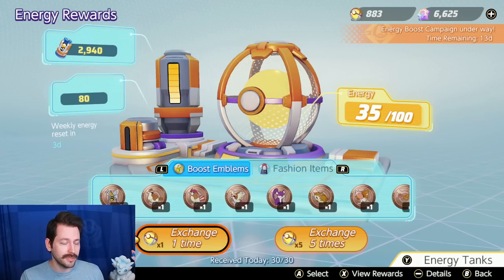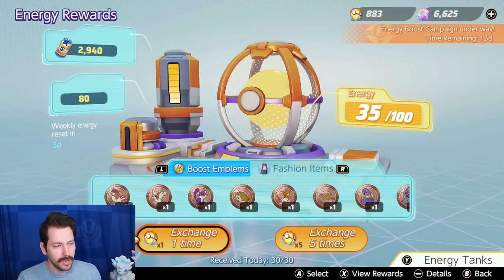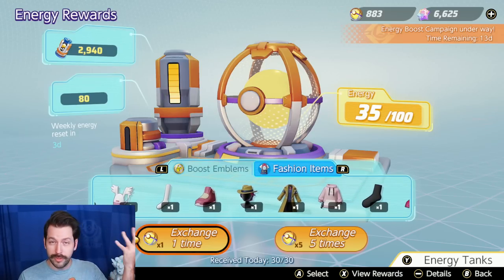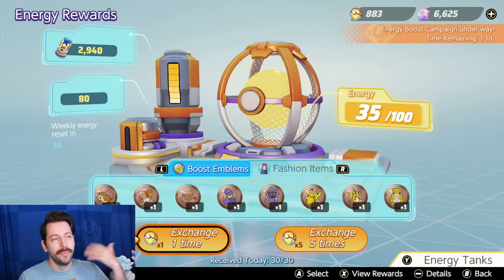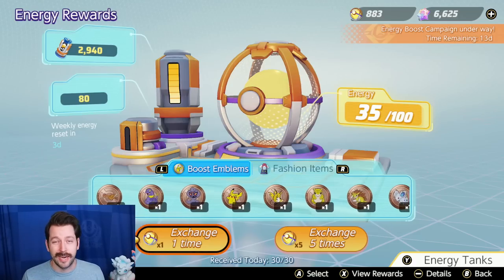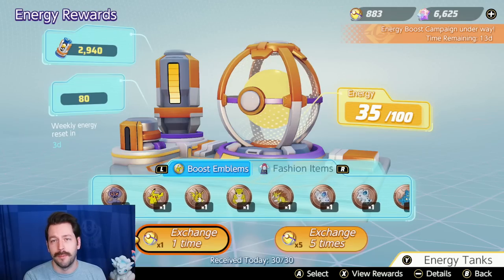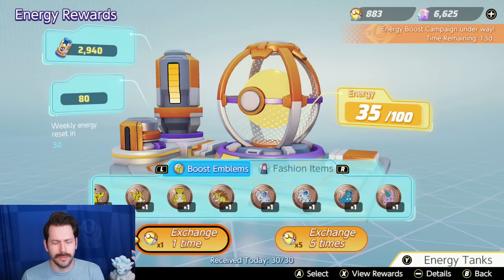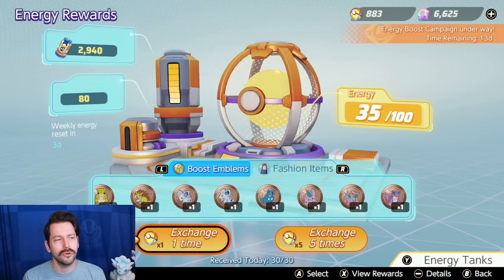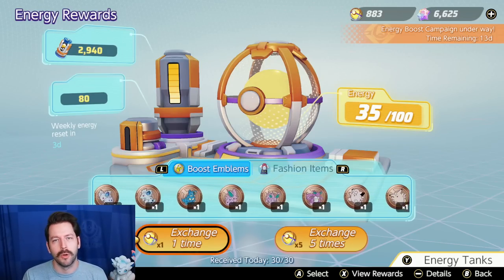You get Boost Emblems in a couple different ways, but mainly from the Energy Rewards system. You head into the Energy Rewards system and you can either roll this lottery for fashion items or now Boost Emblems. I've been saving up Energy Rewards for a long time because I just haven't had anything to roll for. You can roll up to 30 times a day depending on how much energy you have, and right now they're giving you a ton of Energy Tanks just for playing the game. So you're going to be getting a decent amount of rolls just by playing Pokemon Unite.